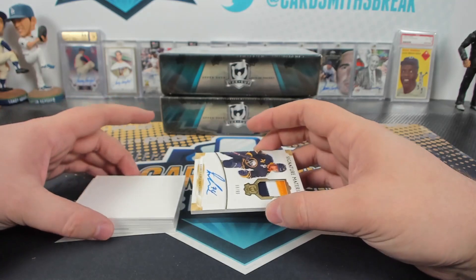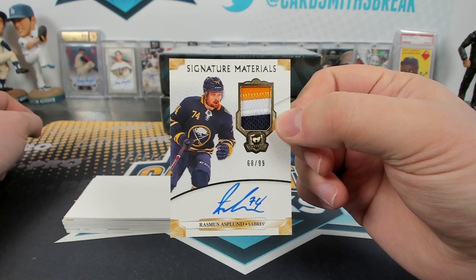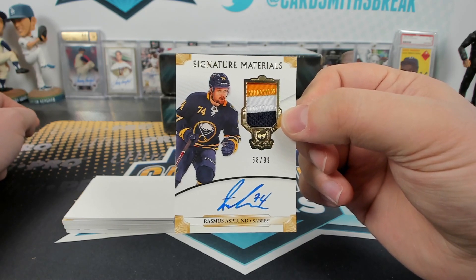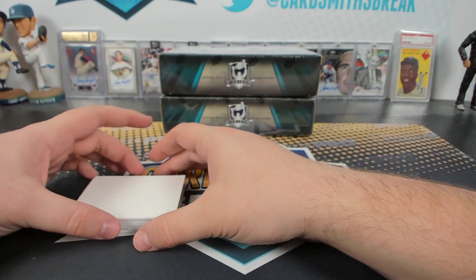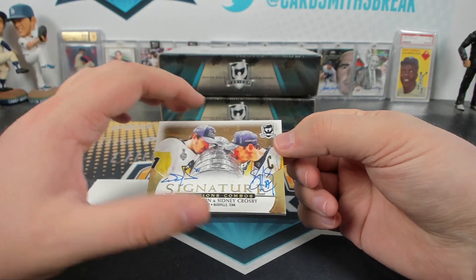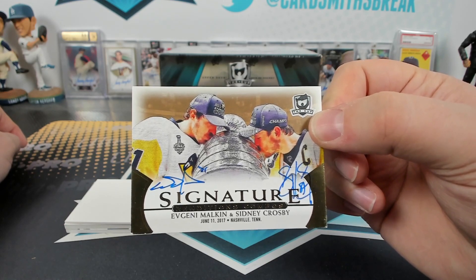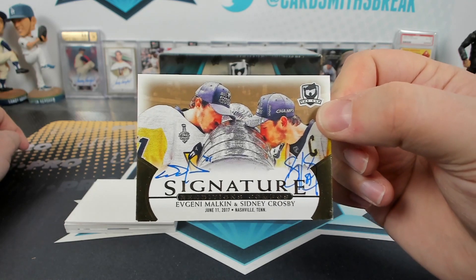Sometimes there are two. There's always one — is there always an RPA in a box of The Cup? We usually get two crappy ones in most of our boxes. But look at this thing — dual signature, Malkin and Sid! That's a beauty. That's why The Cup's the best.